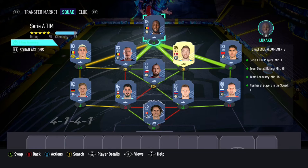This squad will cost you a total of 117,000 coins on PlayStation and 125,000 coins on Xbox.